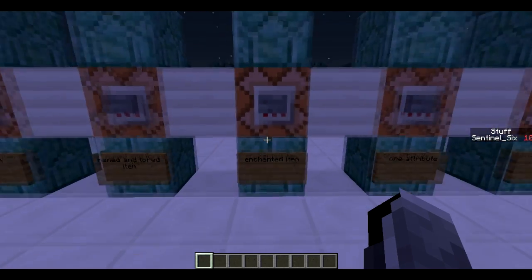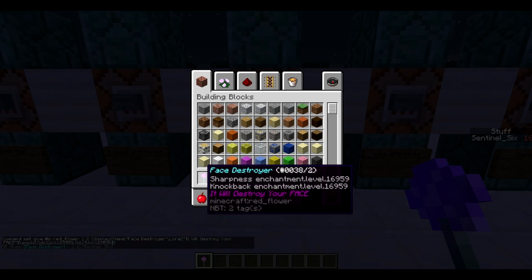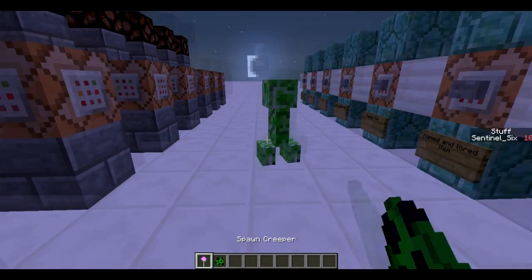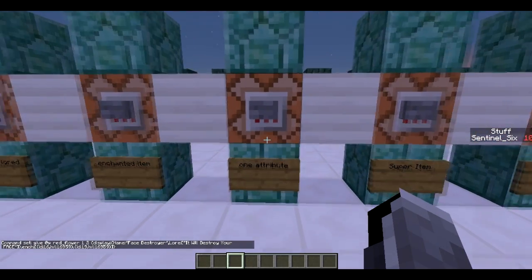Next, we're going to give an item with an enchantment — just building up the command so far, which already has lore and a name. We add the ench tag with square brackets, and within those we use curly brackets to add several enchantments. This gives it Sharpness and Knockback. The level I'm using is 16995, which is the maximum enchantment level you can apply with commands. The Face Destroyer can now insta-kill an Ender Dragon, and the knockback sends them out of loaded chunks.